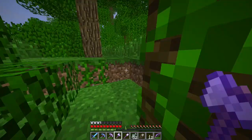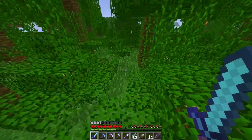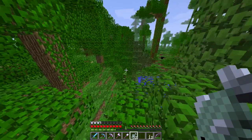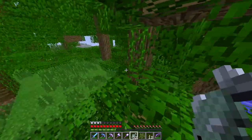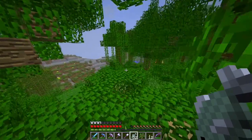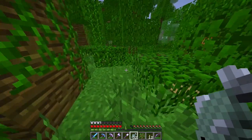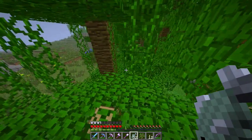Let's go look for a cat. We have some good raw fish for them, so we can lure them and eventually tame them. Here it is! Let's follow. You have to be very quiet to tame a cat. You need to wait until they come to you — you can't corner them, you can't sprint and give them fish. You just have to follow them, and when they think they like you enough, they will come and get the fish.